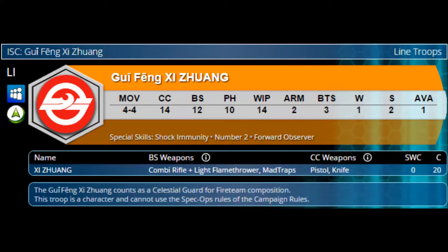Next up we have Gi Feng Xixuan. He has a move of 4, then 4. He has a close combat of 14. A ballistic skill of 12. Physical 10. Willpower 14. Arm of 2. BTS 3. 1 wound. And a silhouette of 2. He's also availability 1.